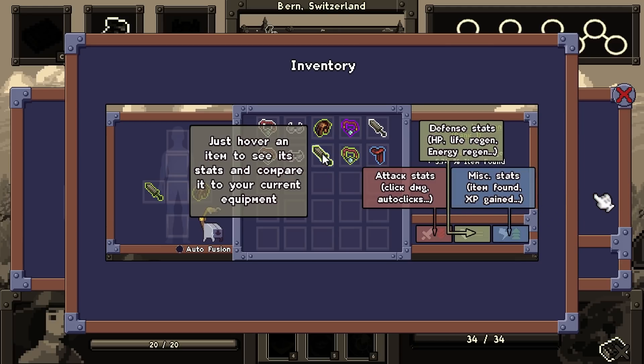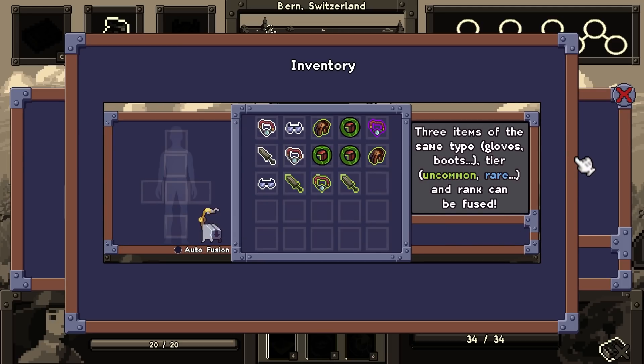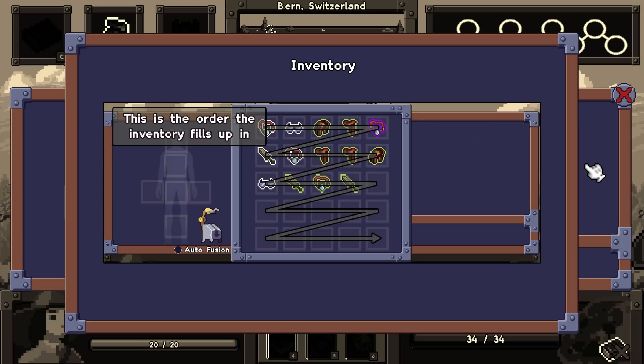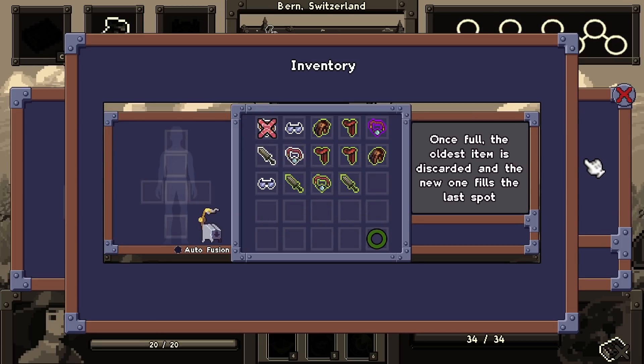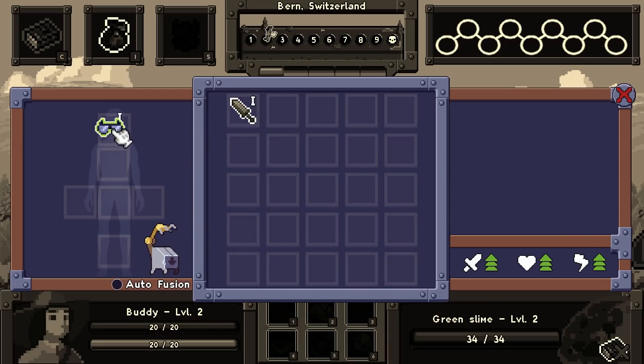Just hover over an item to see its stats compared to your equipment - defense, attack, other things. You can also do alt to compare items side by side. Three types of items can be fused - just click Fuse - creating a new item of the same type and rank, but a superior tier. This is the order the inventory fills up. Once it's full, the oldest item is discarded. Bonus click damage - you have no idea what you have wrought.